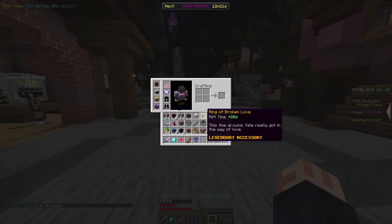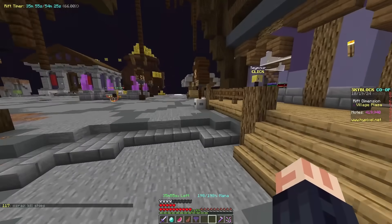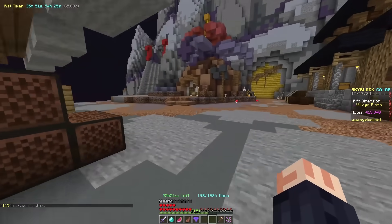There are other things here like the defective monitor, the ring of broken love, the vampire dentists relic - which is a drop from vampire slayer - which I highly recommend you get. There's a lot of things here that you can utilize and get on top of the enigma souls, which will also give you a ton more rift time.